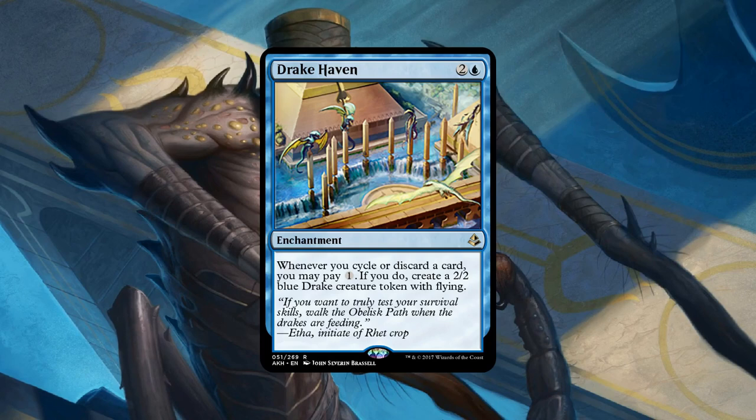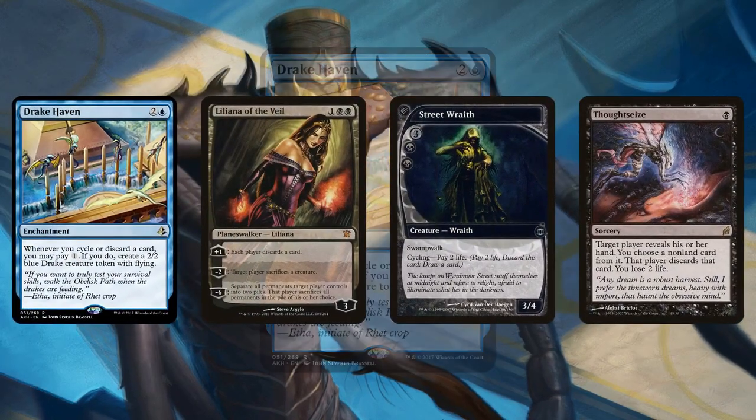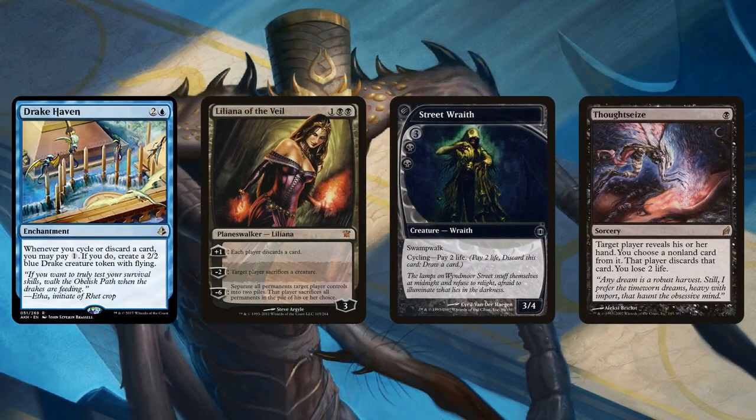Yeah, Talrand's best friend here. I think this card can actually do some work. The downside is it dies to Abrupt Decay. The upside is whenever you cycle, you can make a Drake. If you have a Liliana, when you plus one, you can make a Drake. If you have a Street Wraith, you can cycle it. If you have any of the cycling lands, you can cycle them. In a Grixis shell, I think this could actually do some work.